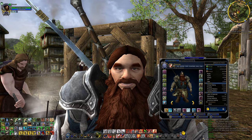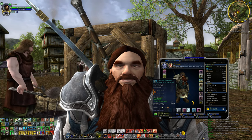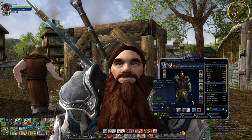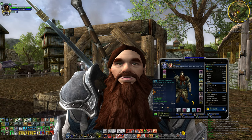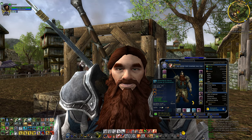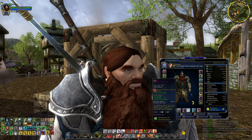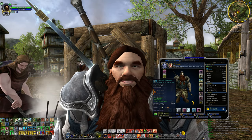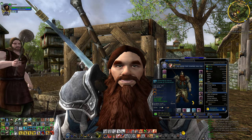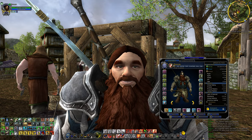Almost every armor piece when you equip it is going to bind to you if it's a high-level piece. So you should always think about whether you want to bind it. Because if you get something in an instance that's not bound to you yet, you could sell it on the auction hall instead. You might want to save an item — even if it's 20 levels under you — if it's a blue or gold quality drop that could sell for some gold.